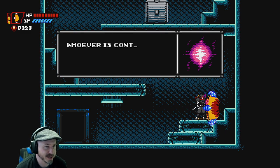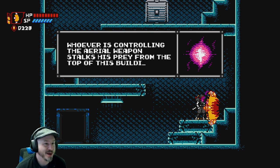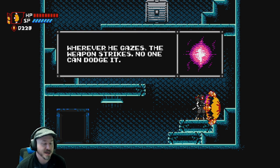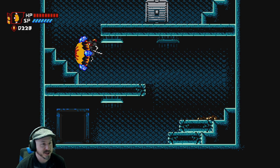I guess I shouldn't feel too bad about dying everywhere because these guys did too. Story text: 'Whoever's controlling the aerial weapon stalks his prey from the top of this building. Wherever he gazes, the weapon strikes - no one can dodge it.' Man, that's sinister.